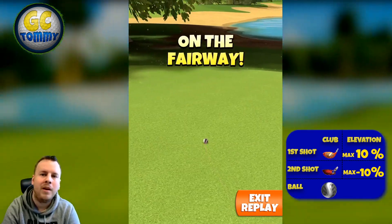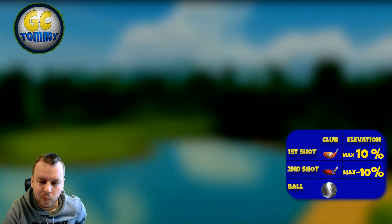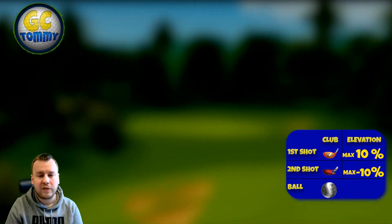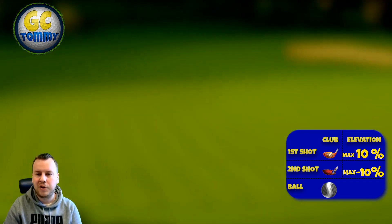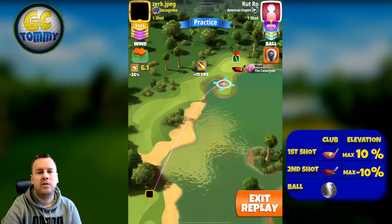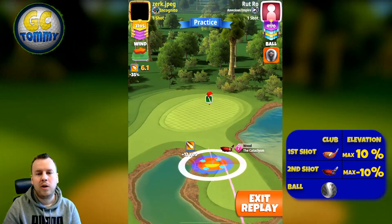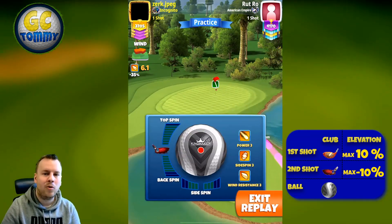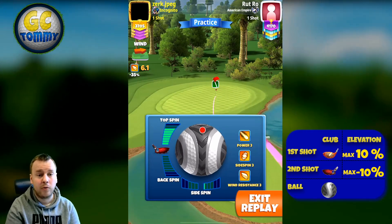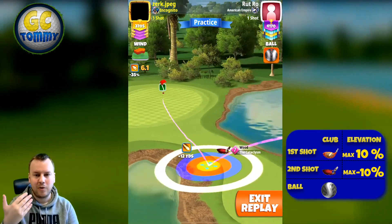With a direct headwind and concern about overpower risk, try to bounce yourself to the first island instead — that ensures an eagle chance while forfeiting the albatross attempt. For the second shot, you can use a Sniper or wood club with a good ball guideline to bounce on the faraway, or do a rough bump like I'm doing here. I'm using the Cataclysm or Horizon depending on which has the highest level.